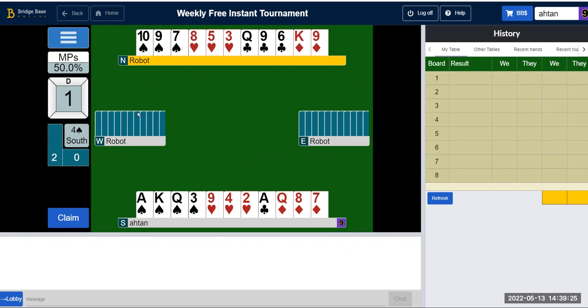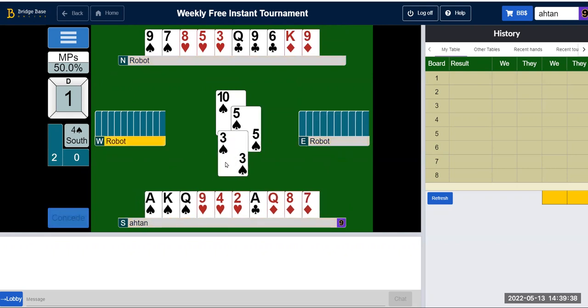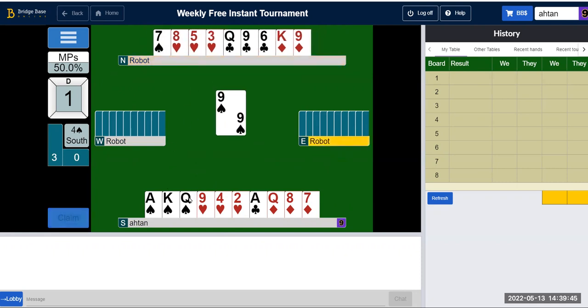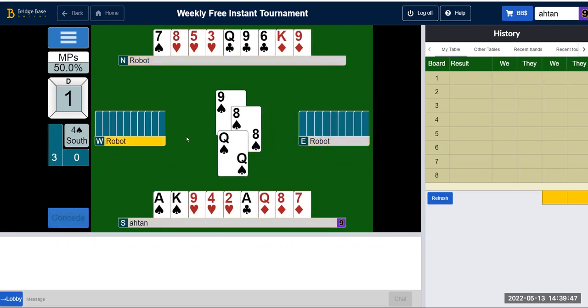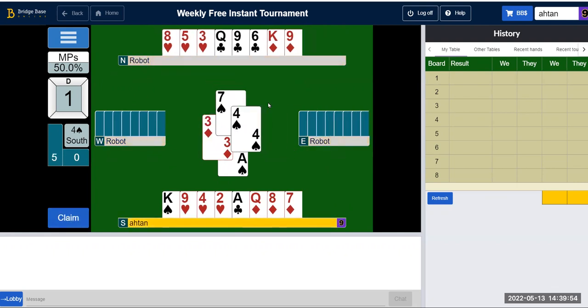The way the robot led leads me to believe that diamonds is not balanced. I think I will probably go down one. I have to draw trumps — that's 6, 7, 8, 9, 10, 11, 12, 13. One diamond came out.